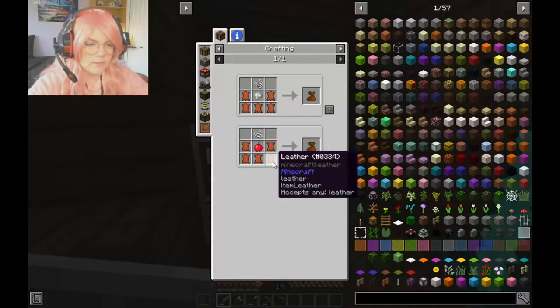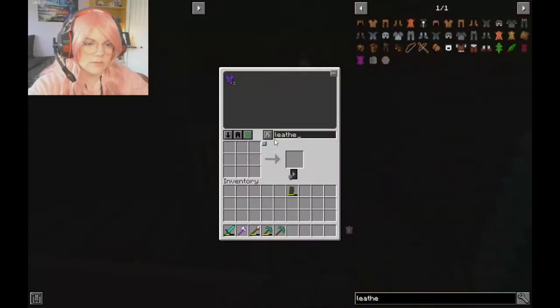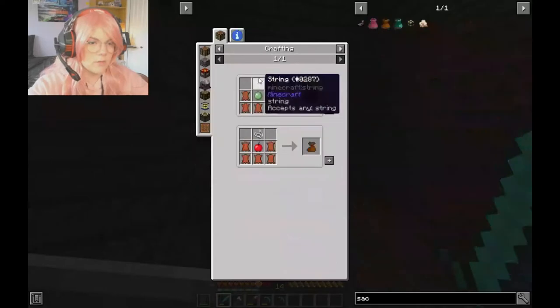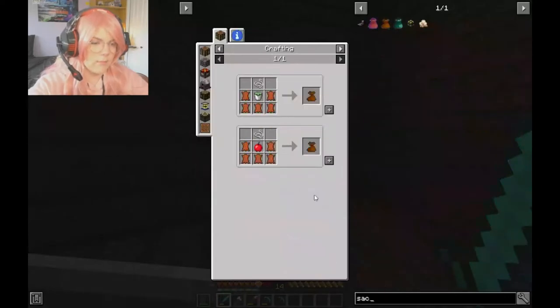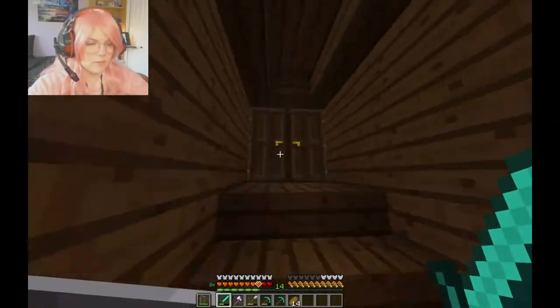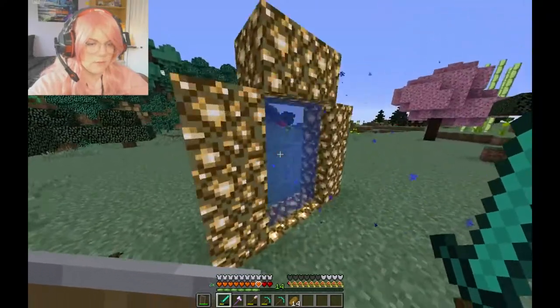Before we start we should make a sack of holding. A sack of holding would be very good. I don't think the recipe is too hard for it — we'll need string, an apple, and some leather. So let's take some food and go to the Aether because they've got cows there, so while we're looking around for other dungeons we can do that.